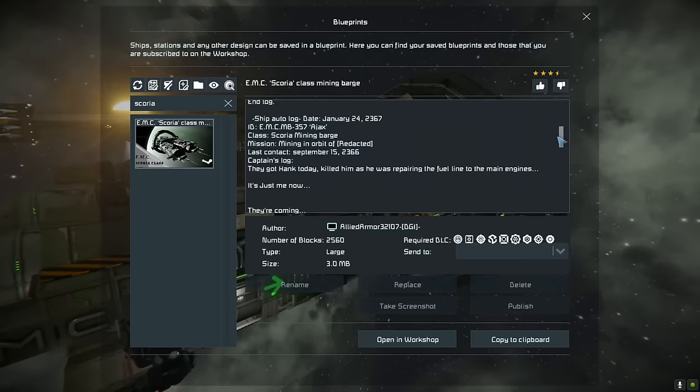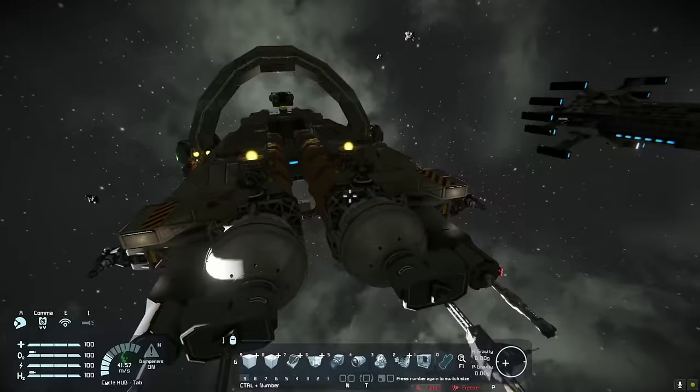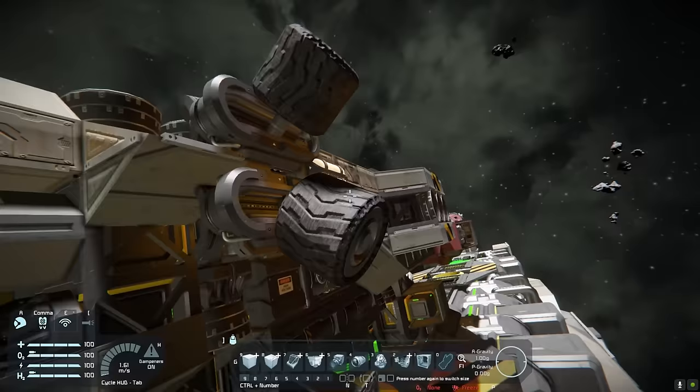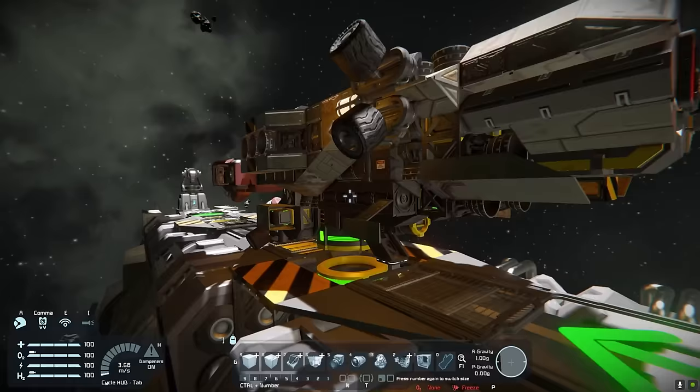Got a little bit of lore here. Big thank you to Omega — allowed to use the ONRC colors for the ship, so this is an ONRC-inspired vessel — Omega's faction, where he likes to put rings on everything. We've got these nice tri-barreled drill arms here. Also notice these one-by-one wheels which act as bumpers — if you slam into an asteroid, they'll bounce right off because Space Engineers physics.